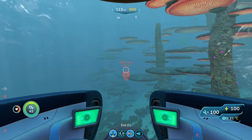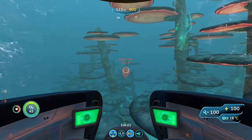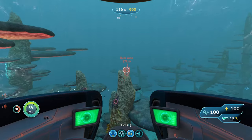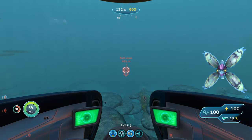You've also got ampules. Ampules are a little more dangerous than bone sharks — they have a lot of health so you can't really fight them to death or anything. You also can't use perimeter defense on them, so your best bet is to either run away or use a stasis rifle to freeze them.